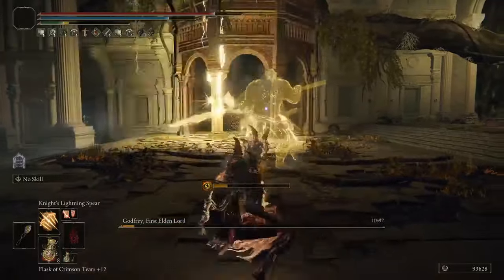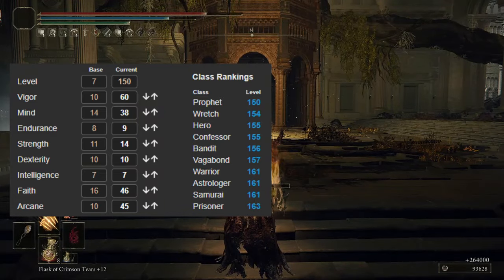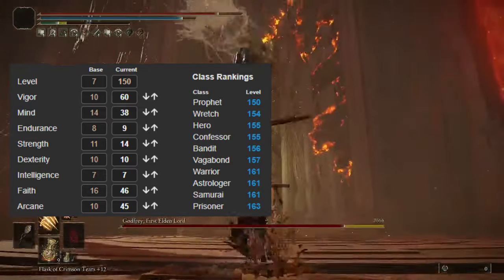For a level 150 build, I would pick the Prophet as your starting class, and use a stat spread of 60 Vigor, 38 Mind, 14 Strength, 46 Faith, and 45 Arcane. This will get you to all the most important softcaps.